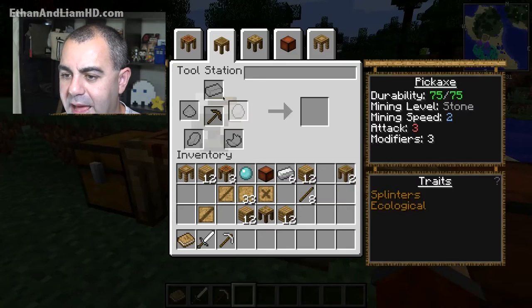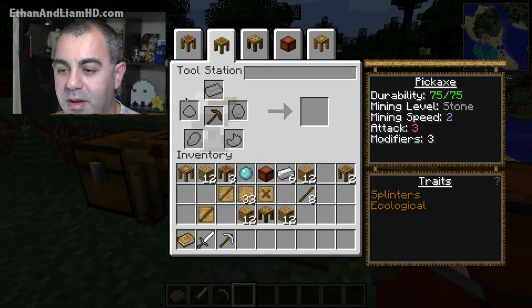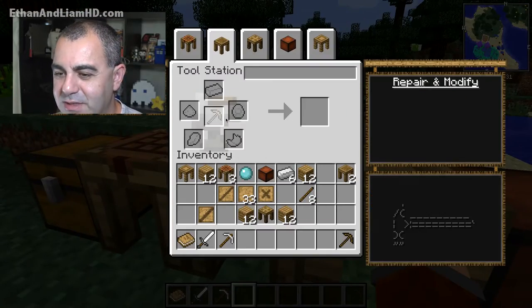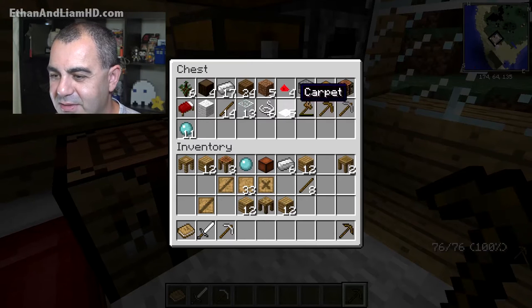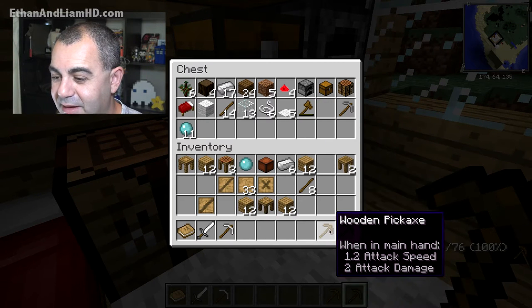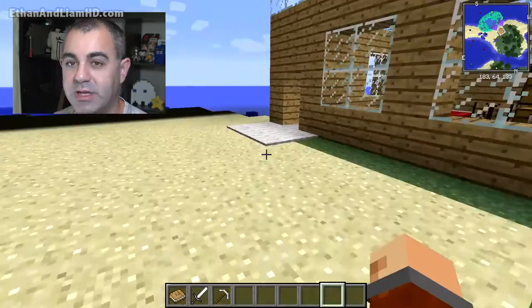Over here I can add different modifiers to it — like quartz or others — to improve my pickaxe. It's not the greatest pickaxe in the world, it's just a wooden pickaxe, but it's still really handy. With the modifiers applied, it's better than the base version by one attack damage.